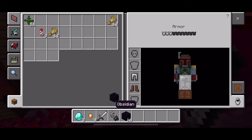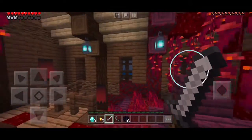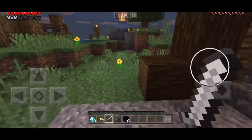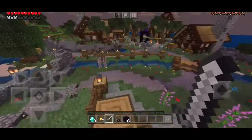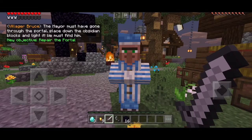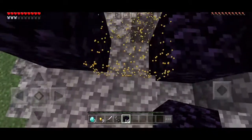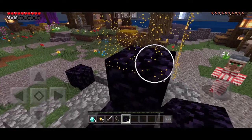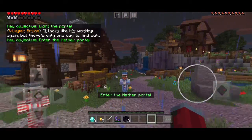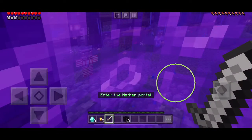Let's put these pants on real quick because we're probably gonna need armor — this is the nether we're talking about. 'Go to the portal.' Oh, we're going to the nether, aren't we? The mayor must have gone through the portal — place down the obsidian blocks and light it, we must find him. I hate it, but it looks like it's working. I'm guessing I'm going in on my own. See you suckers! Let's go, come on.